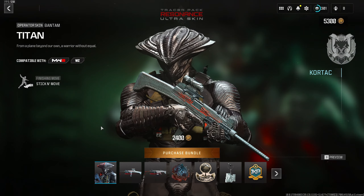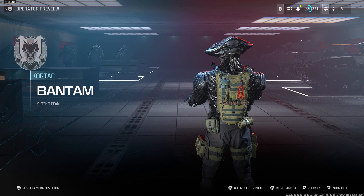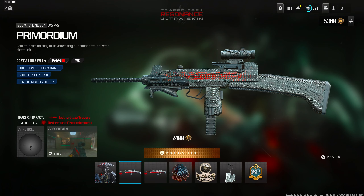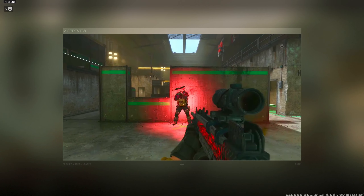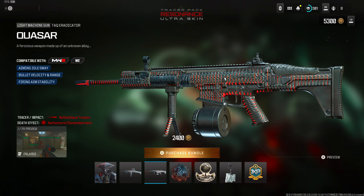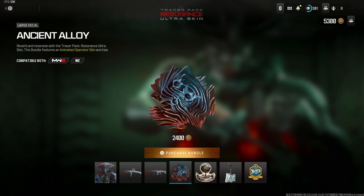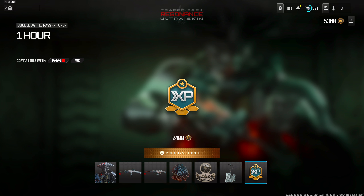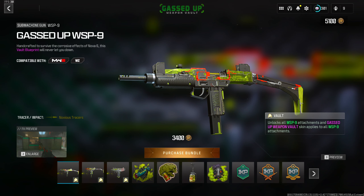A brand new update to the store brought in the new Tracer Pack Resonance Ultra skin, costing 2,400 COD Points. It brings in the new Titan operator skin for Bantam — fully animated — and two weapon blueprints: the WSP9 called the Primordium, featuring the Nether Blaze tracers and a Nether Burst dismemberment death effect. The second blueprint is called the Quasar for the Attack Eradicator with the same tracers and death effect. The rest of the bundle includes a large decal, weapon sticker, weapon charm, and a one-hour double battle pass token.